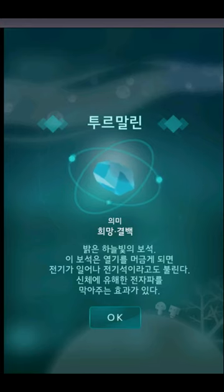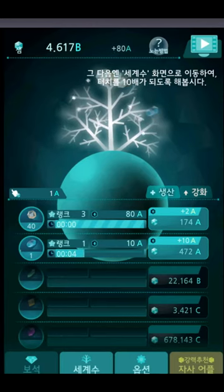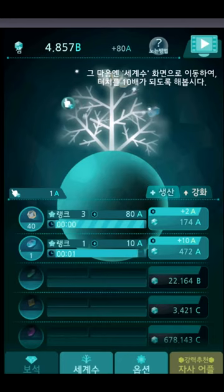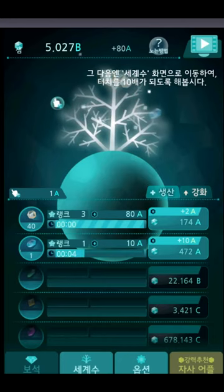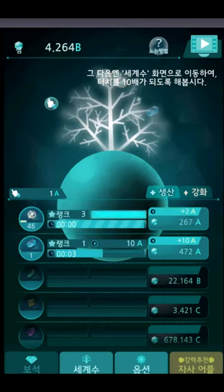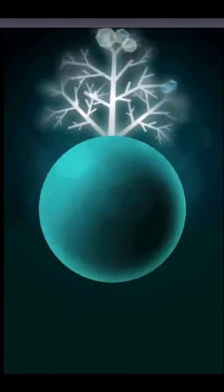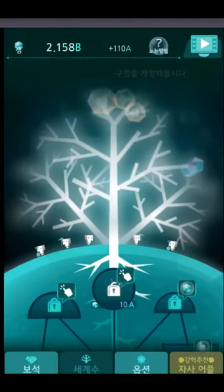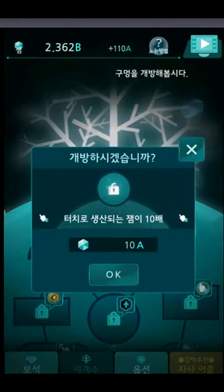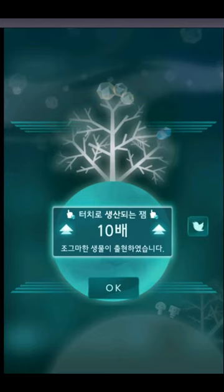I assume this is some kind of description of the crystal — you get all these gems because it's a world of jewelry. I haven't bothered translating most of the stuff yet. Upgrading this second generator doesn't really benefit us as much as upgrading the first one due to the doubling mechanic. The second thing you can do is upgrade this little base — that just multiplied our tap earnings by 10.